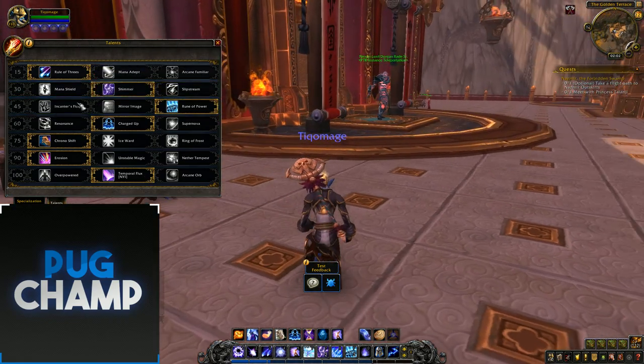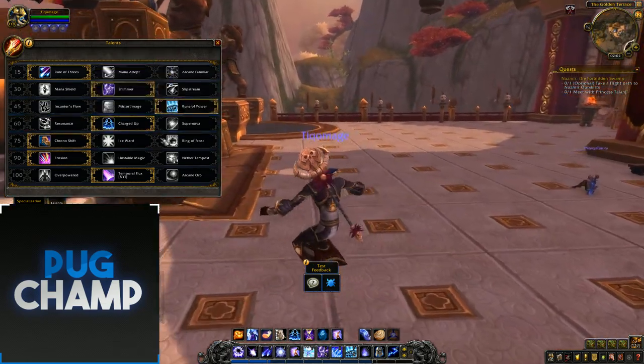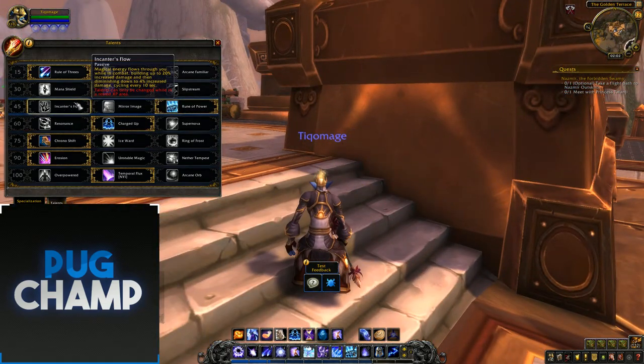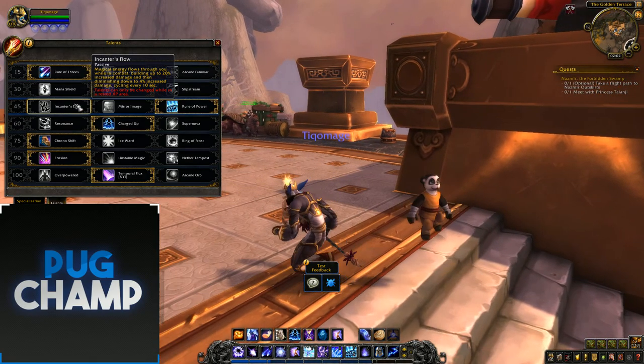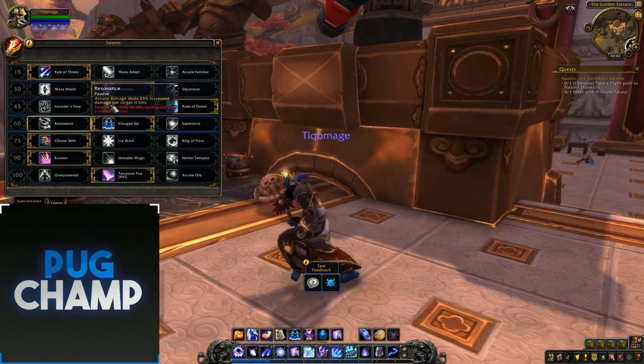Mirror Image is just a bit underwhelming. You can take Incanter's Flow if you like, but it seems with Arcane that it doesn't line up nicely with your cooldowns. You'll get 4% when you have your cooldowns, and when you have really low mana you'll get the 20% buff, which is just useless.